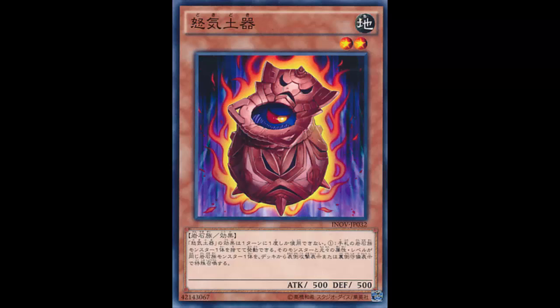This card is actually really good — I think it's definitely going to see play. This is Doki Doki. I believe 'doki doki' is Japanese for like a heartbeat. The card art is interesting — it looks like there's a little heart in a container. I don't know, it's on fire somehow, but it's an Earth attribute.